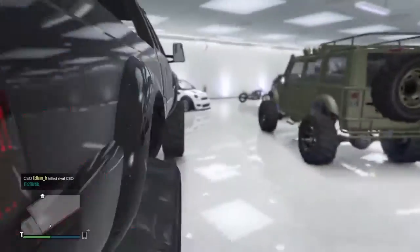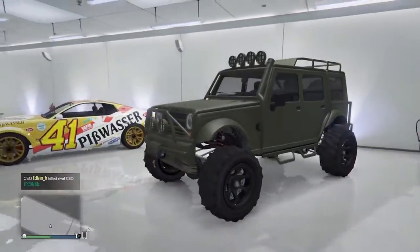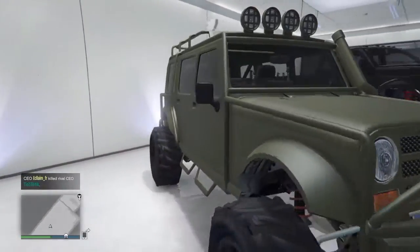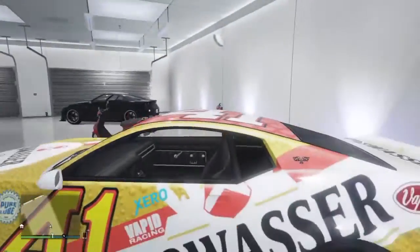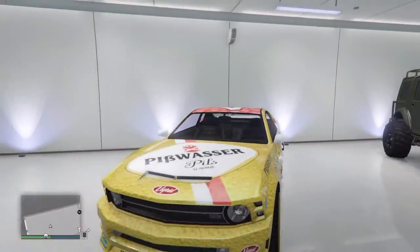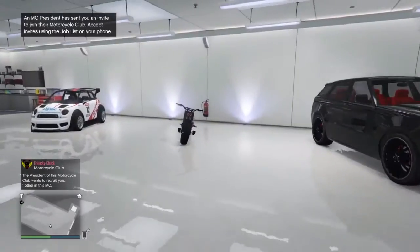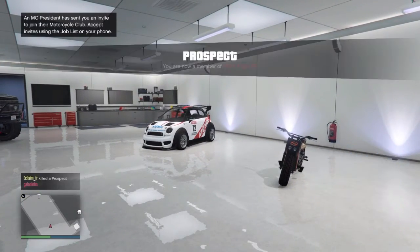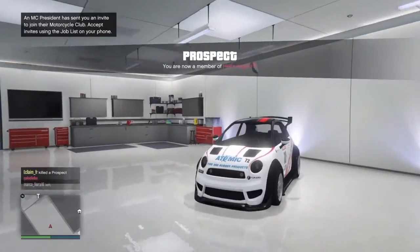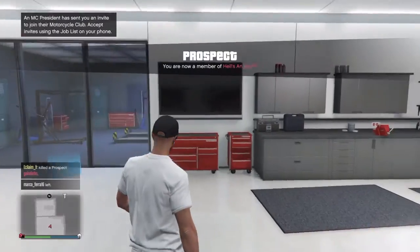Got a massive Ford Ranger, best known as a Sanchez Messer. A little pimped out Maibatsu Mesa - khaki green with black off-road wheels - and I've got a Bravado Dominator, little Mustang. I'm now a member of Hells Angels for real. So those are all my cars in the garage, and if I go over to the laptop I'll show you the new motorcycles.